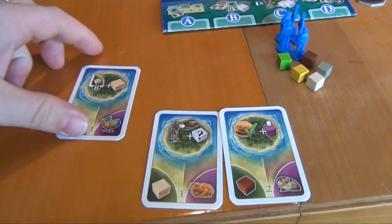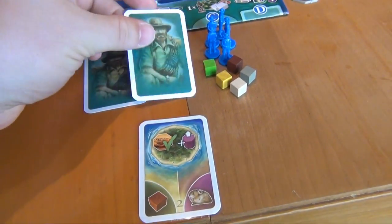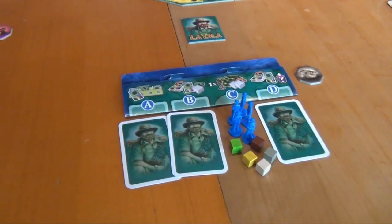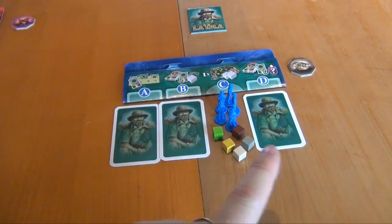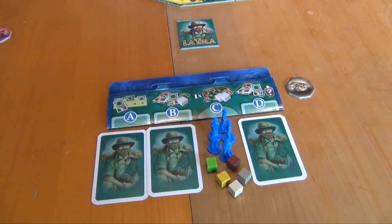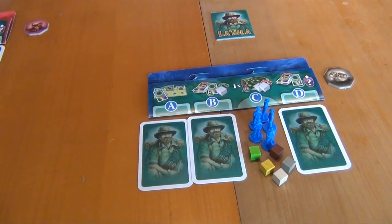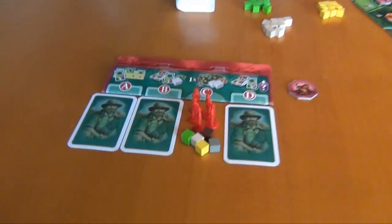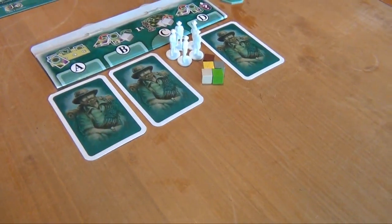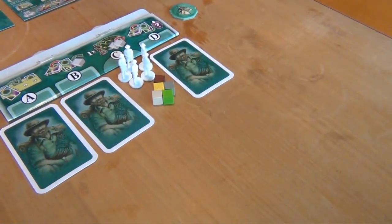Blue uses one card as the special ability, then gets a cube triggering that special ability — so actually gets two — then advances the pika marker. Phases A, B, and D can be performed simultaneously, but phase C — placing the explorers — has to be performed in player order. To save time, I'll show A and B for red, then A and B for white, then A through D for blue, then C and D for red, and C and D for white.